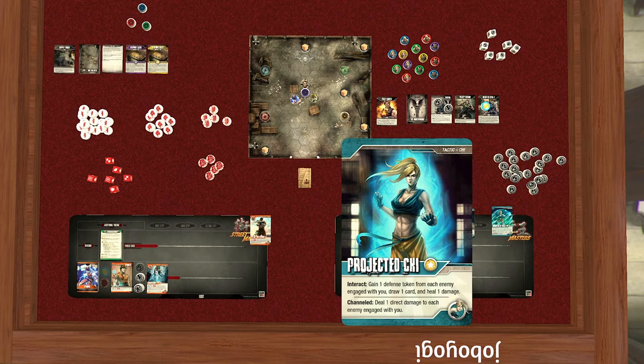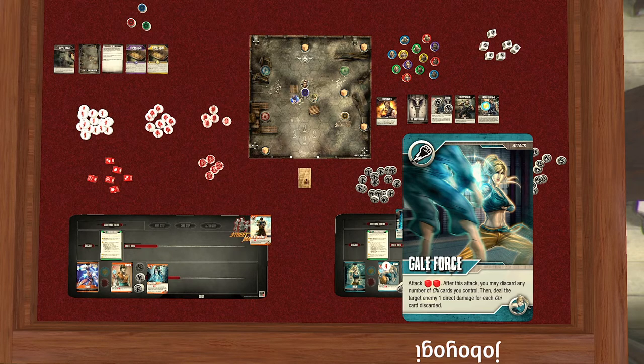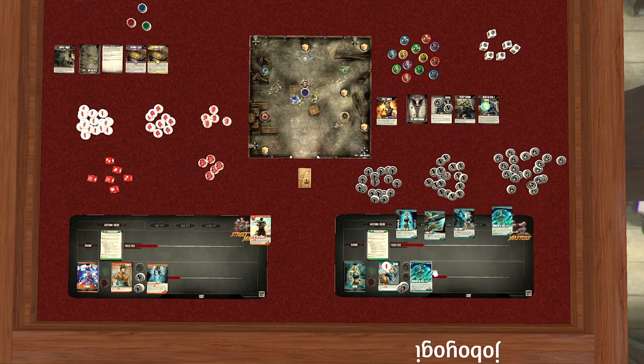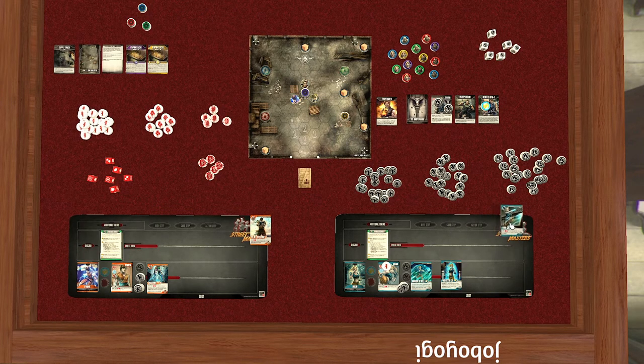We have a tactic, two attacks, and Barrier of Will. I like having as many tactics out as possible because they're always useful for something. For my card step I'm going to put Projected Chi into play so I can use it in the future. That was my card step. For the move step, I'll step on top of the objective — now Dimitri can't pick that up because I'm standing on it, which is a legal move.